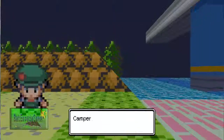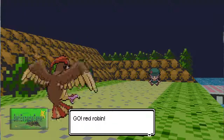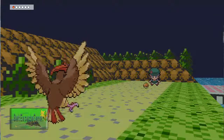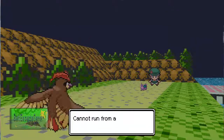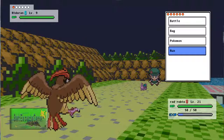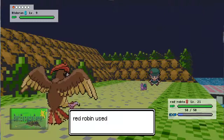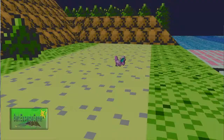They actually fixed the rival — the name for your rival is going to show up now because I didn't get that bug fixed before. The next time we fight the rival it should be working correctly.